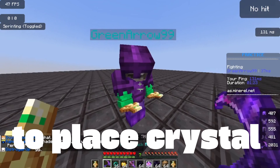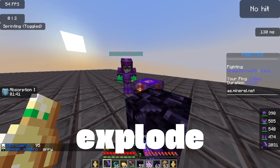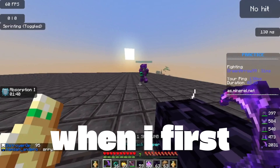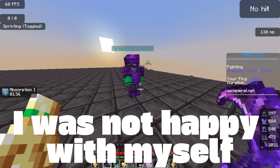Next, Anchor. When I first started, I didn't like this way of fighting because I didn't understand it. I saw a lot of people charging the anchor to the fullest to make it explode. But you can just charge it once and then switch to your weapon or non-glowstone item and then right click. When I first discovered it, I was not happy with myself.